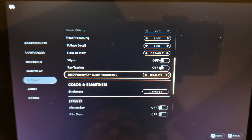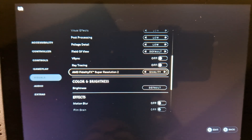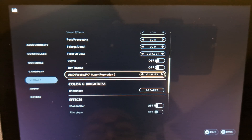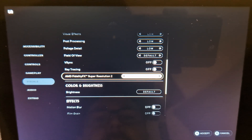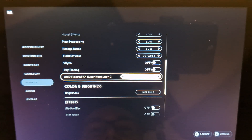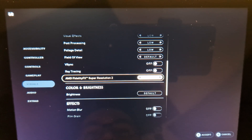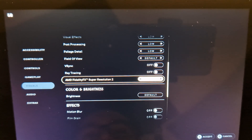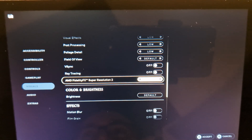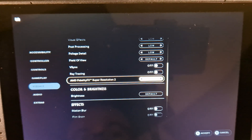The FPS from FSR2 quality is over 20 FPS. With ultra performance we have not stable 30 FPS — maybe around 28 FPS with FSR ultra performance.